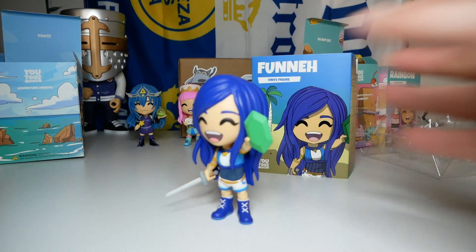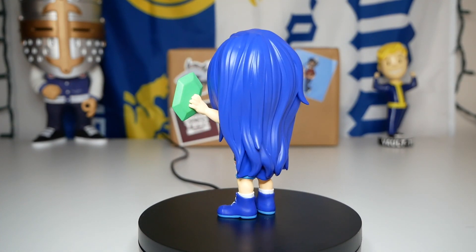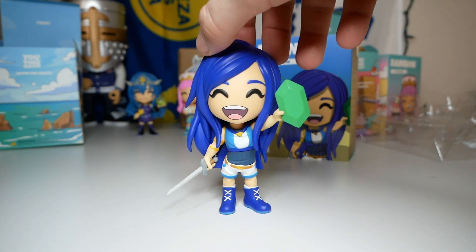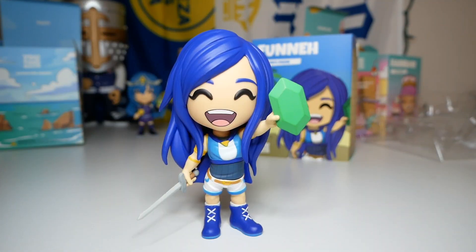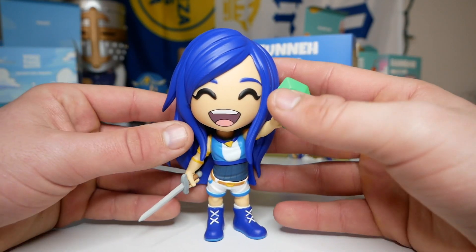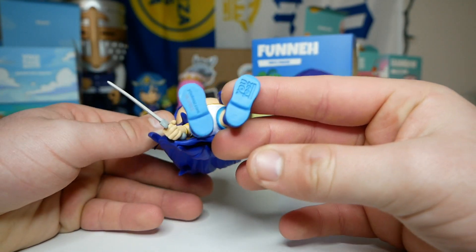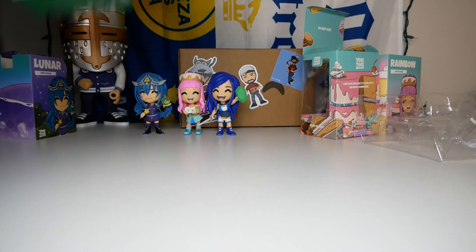Here is the Funa figure - this is really cool. I really like how they leaned into their individual personalities for this figure. Funa also has blue hair that goes all the way down her back. In one hand she's holding a gem that kind of looks like a Minecraft emerald, and in the other she's holding a sword. She has the same kind of golden triangle detail. Her outfit is mostly white and blue with some gray, and she has blue boots with white laces on the bottom. She's probably the most simplistic of the three so far, but all of these are very well detailed.